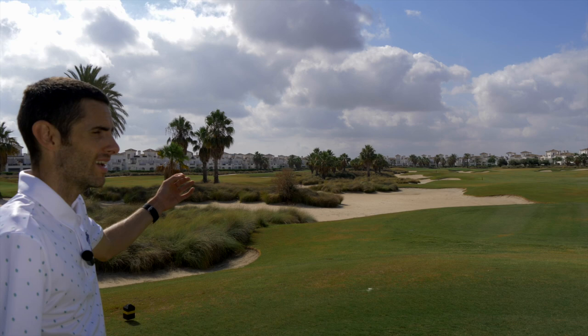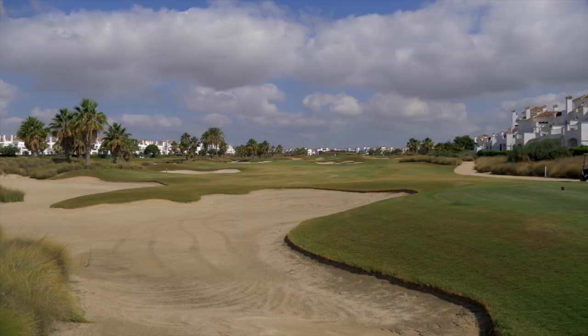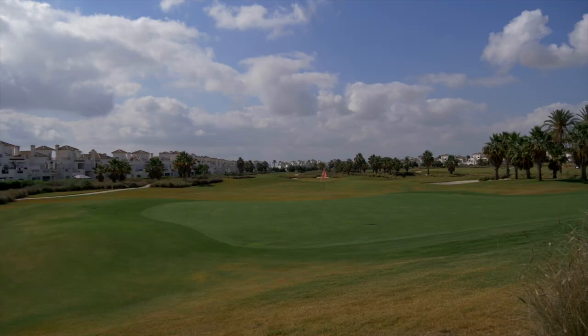Hole 13 — unlucky for some, and when you look at what's ahead of you, you've got to be lucky. Look at those bunkers — very intimidating. You've got 308 meters to the front of the green, par four. Bunkers are about 200 meters out on the right, and then bunkers lead all the way from the tee box up to the green. You've got to be really strategic with your club choice as there's not much fairway to play with.